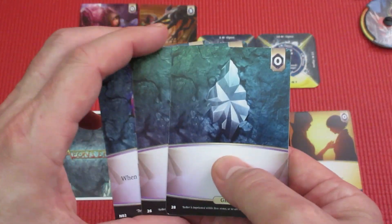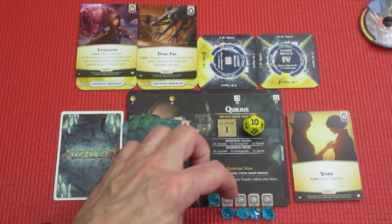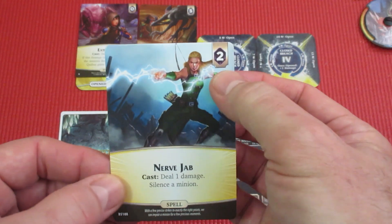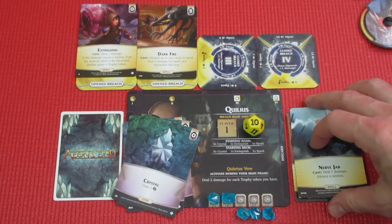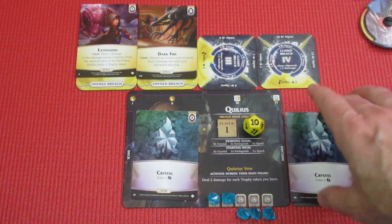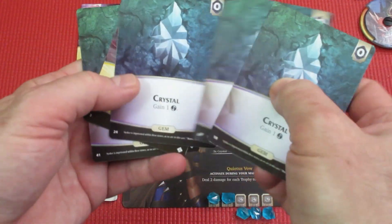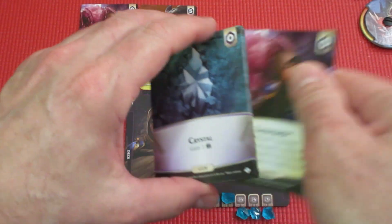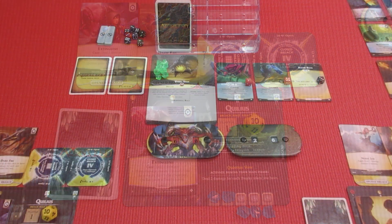We decide she'll get one charge for two ether and also pick up a two-cost Nerve Jab spell — deal damage and silence a minion. That's the end of her turn. Drawing five new cards: crystal, flip the deck, two, three, four cards. Her next hand will be crystal, crystal, crystal, Extinguish, and crystal. Not bad. Dark Fire is sitting there too.